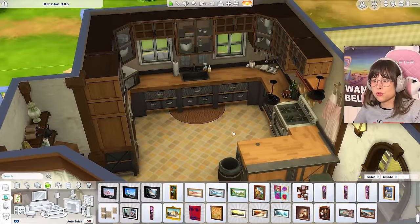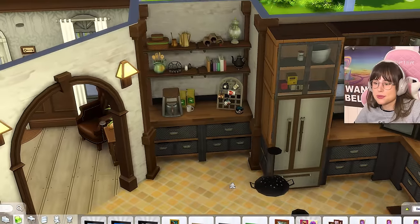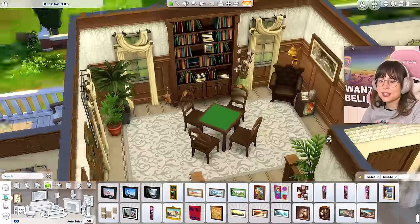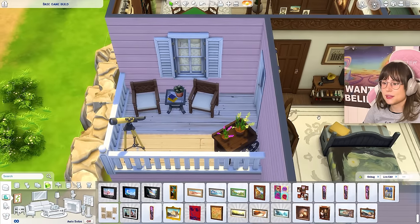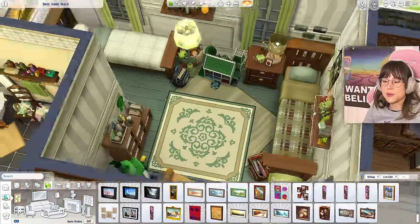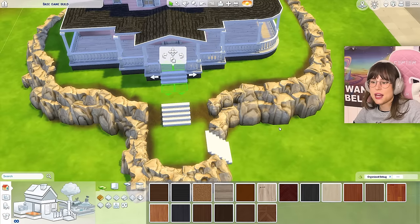I finished decorating the house! Here's the kitchen - it turned out so cute, it's a little rustic kitchen. Here we have the dining room, the bathroom, then the living room which is nice and funky. Upstairs to the other hallway - that's kind of an entertainment-ish vibe - then the bedroom which turned out kind of cute, then the little terrace, then the little art studio which I love, the bathroom which turned out all right, and the kids' bedroom which has got all the vibes.